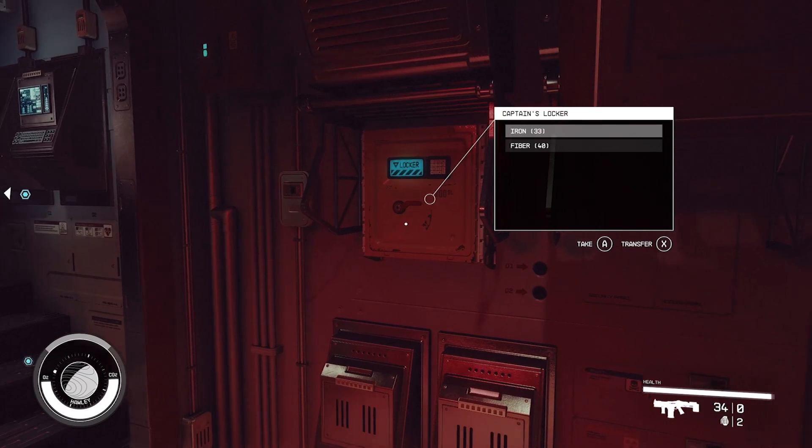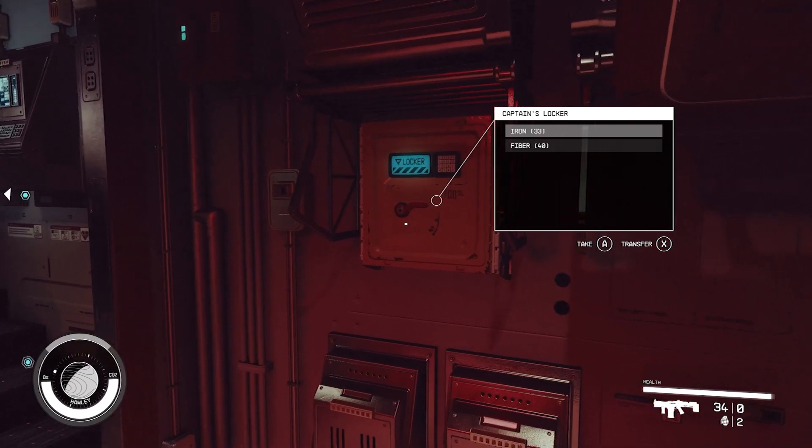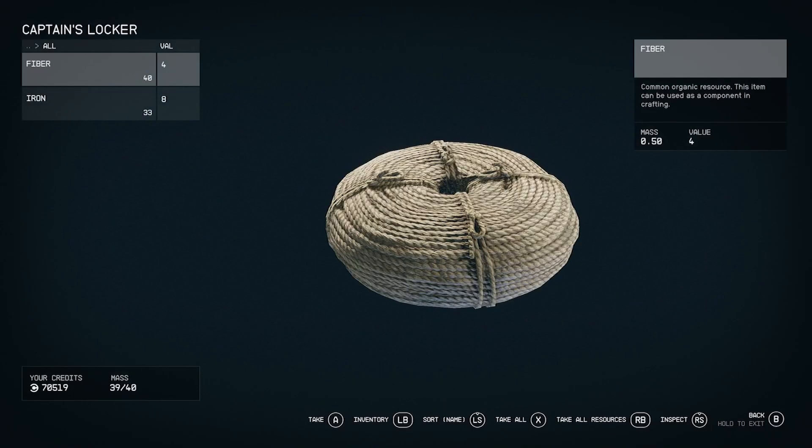This one can hold just a fair few things, nothing too crazy. As you can see it's got a mass of 40, so as you upgrade your ship you should be able to put more and more in here. I would normally put a lot of my materials in here because you are going to have quite a lot.